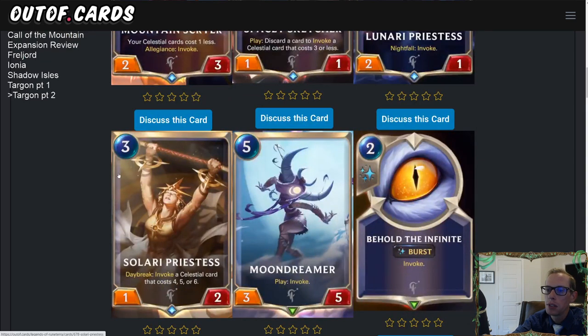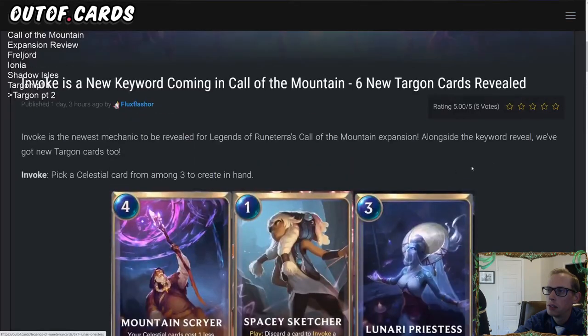Solari Priestess is a three-mana 1/2 with Daybreak: Invoke a Celestial card that costs four, five, or six. So for a three-mana 1/2 — a terrible body — you're always getting a Celestial card costing four to six mana. Moondreamer is a five-mana 3/5 with play Invoke — a pretty decent body for five. And Behold the Infinite is a two-mana Burst speed Invoke. For two spell mana, you just get to pick one of these Celestial cards — that's really, really good.